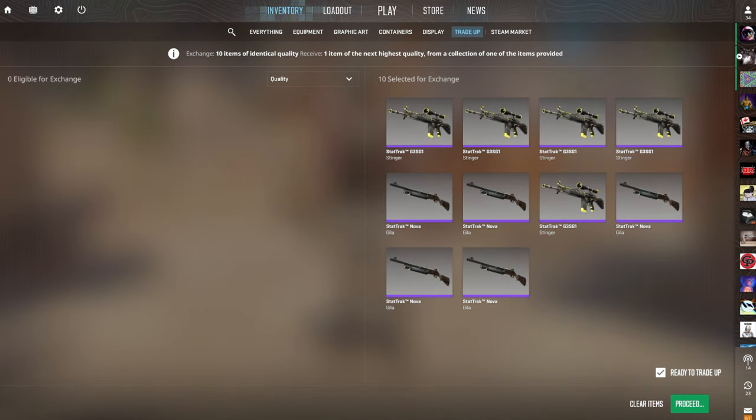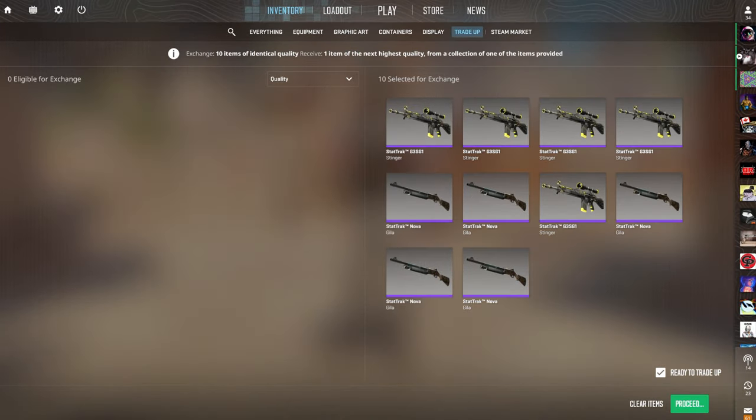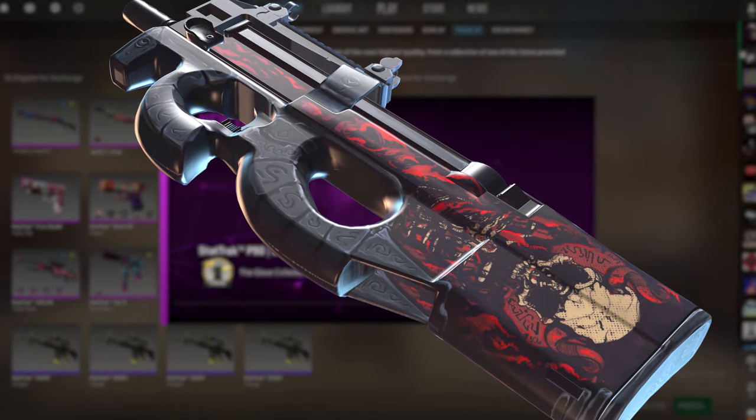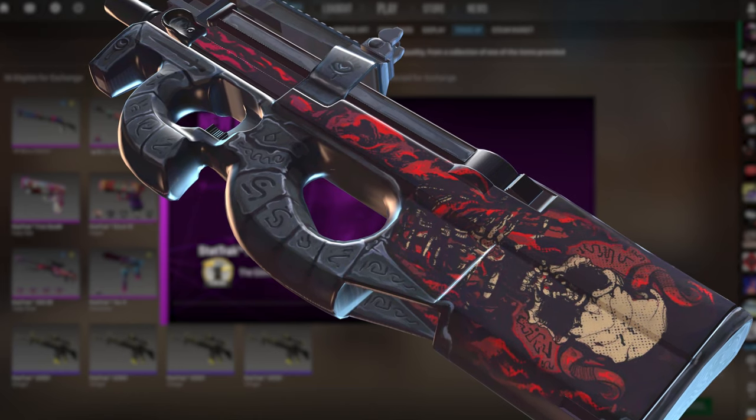It's a 100% chance to profit so no matter what we're winning, but I would love to see the Mecha Industries. Show us the Mecha Industries! 3, 2, 1 — boom! $2.30-something of profit. We will take that, and I actually do think this is a slept-on skin — kind of clean. Now let's officially move on to the $25 trade-ups.